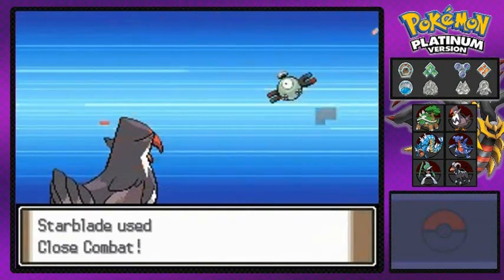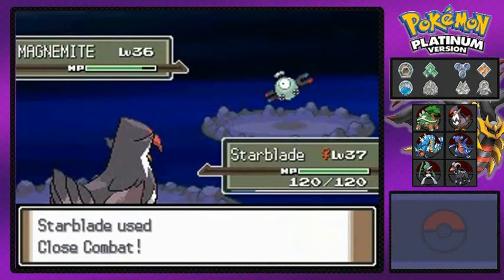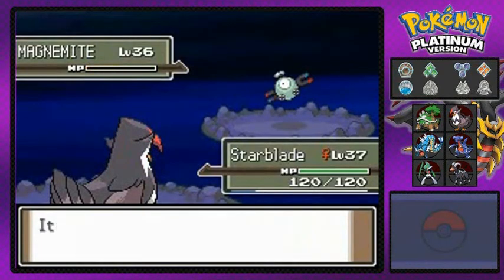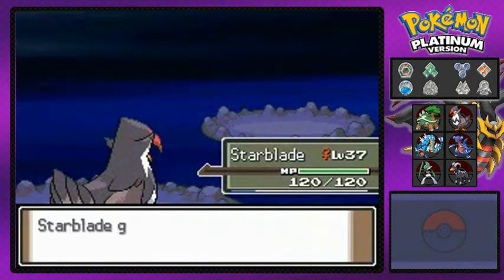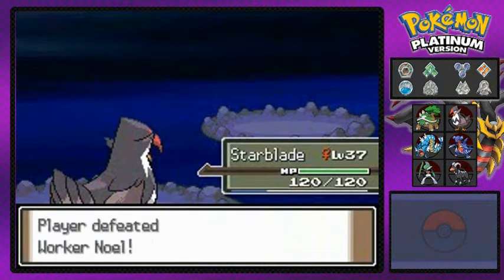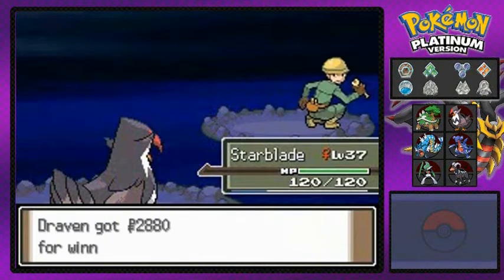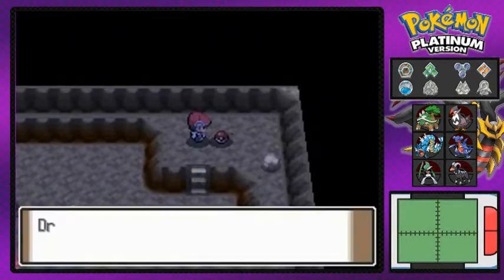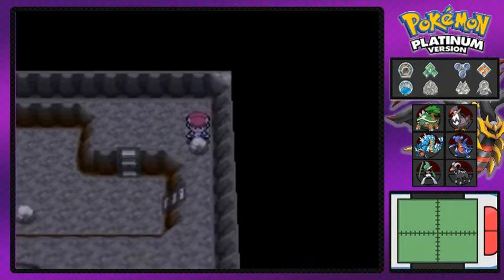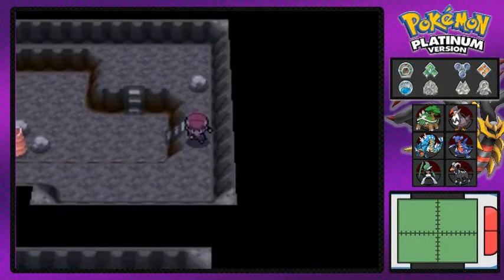Here we go with that Close Combat move that we just learned not so long ago - and that is how you do it! The side effect is that both your defenses go way down so you're gonna be more vulnerable than anything. I'm glad that we just beat him right there. Let's go ahead and grab this - we found ourselves an Elixir, which is good.